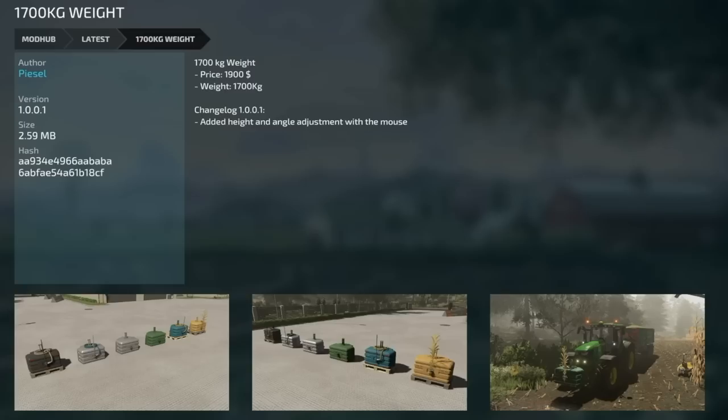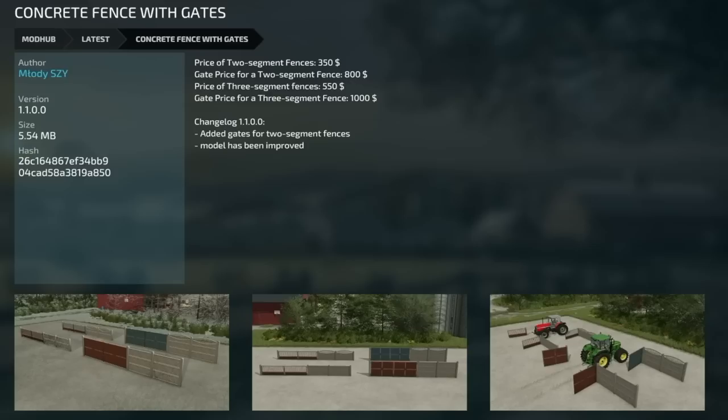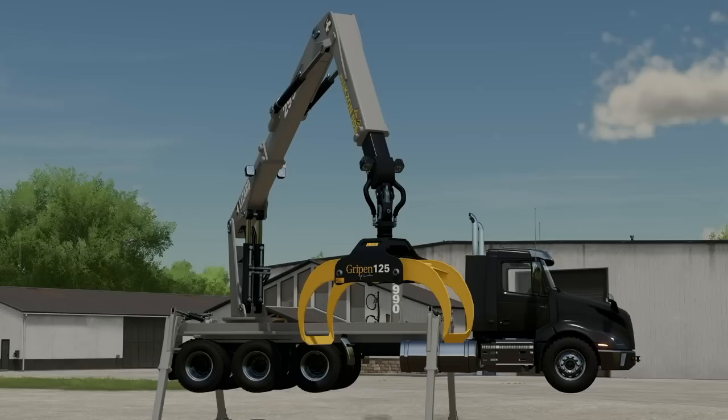Moving on to mod updates for all platforms: the Metal Tech DB Pack v1.2 has capacity changes and visual fixes; the 1700 kg Weight v1.001 added height and angle adjustments with the mouse; the Cow Barn with Pasture v1.1 added a straw plane to define the build trigger area; and the Concrete Fences with Gates v1.1 added a gate for two-segment fences with improved models. For PC and Mac only, the Universal Auto Load v1.3.1 added better sound support for extendable vehicles, configuration for the Fliegl LP 13 4275, a high-priority flag for the F1 menu, and a fix for trailers still showing as full after selling contents.